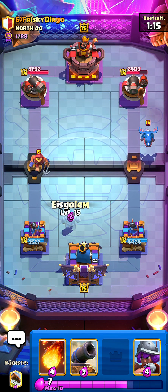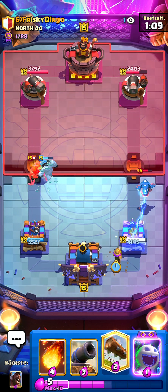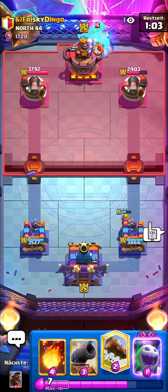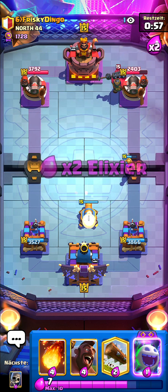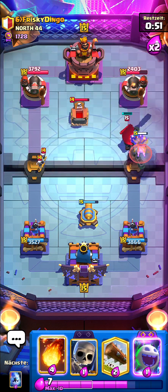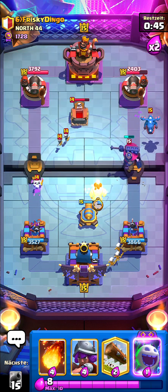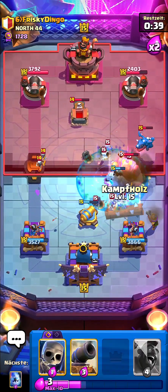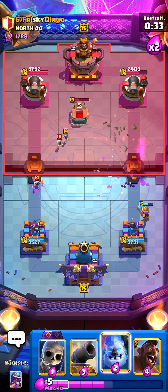I'm going to try to activate my king tower with my musketeer against this E-Drag. I should have placed it like one millisecond later. It doesn't really matter since I'm facing Orgy so king tower activation isn't going to help a lot. I'm going to go hog over here — he messed up the tombstone so the hog is going to go to the tower. Let's go for my log over here, that should be clean defense.